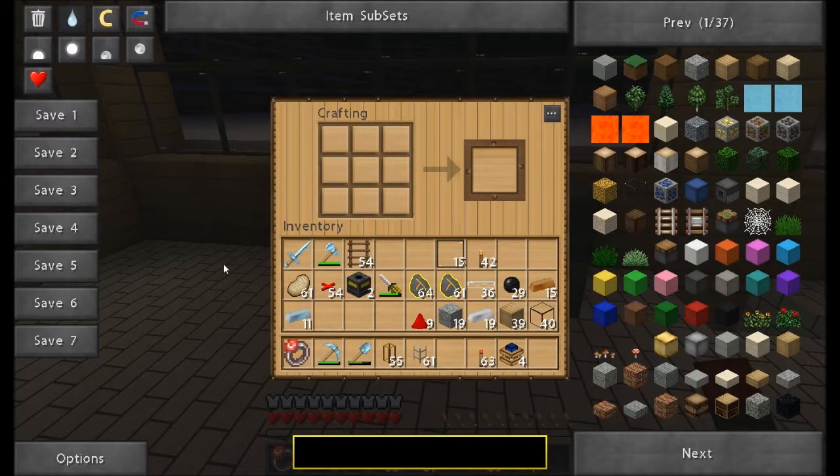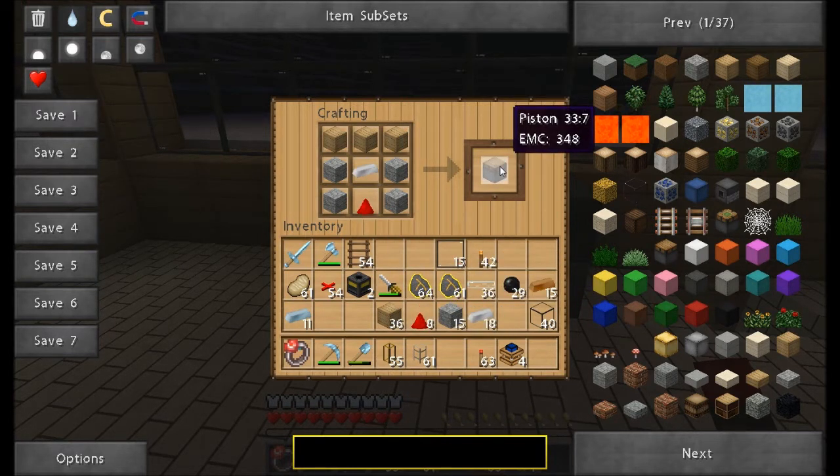Now to build a redstone engine you first need to make a piston. A piston is made with three wooden planks on the top of the crafting table, two cobblestone down either side, a redstone dust in the very bottom middle square, and then an iron ingot in the very center square — and then you have a piston.